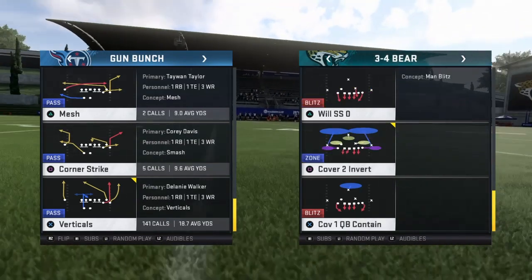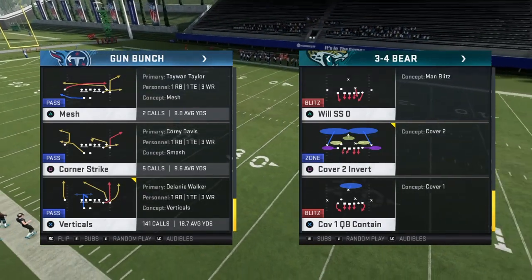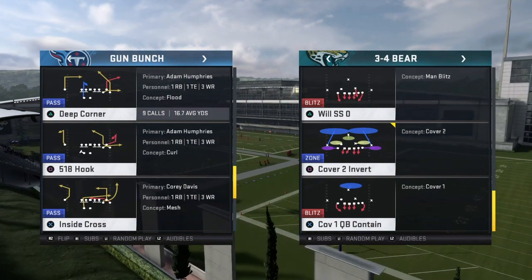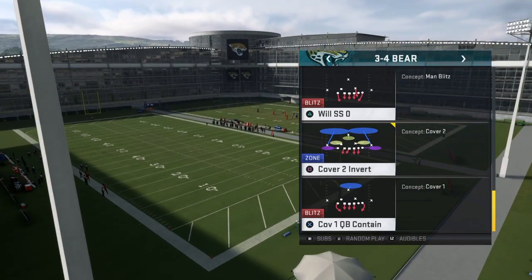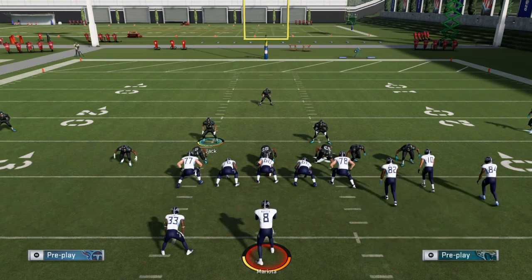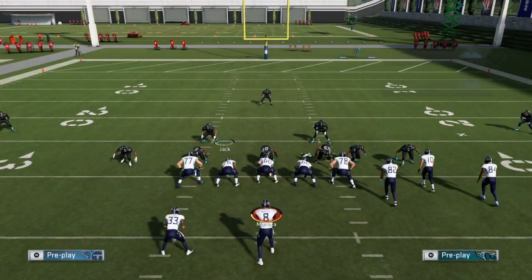Yo, what's going on YouTube, today I got a nano blitz for y'all. It's currently seven in the morning, I'm up early, I ain't even brushed my teeth yet, but I'm just getting this video out for y'all because I'm doing two-a-days. So the formation you want is 3-4 Bear, and the play you want is Cover 2 Invert. You just base align spread, D-line crash outside, hit the right arrow on your D-pad, and just blitz that linebacker off the edge, then keep you contained.